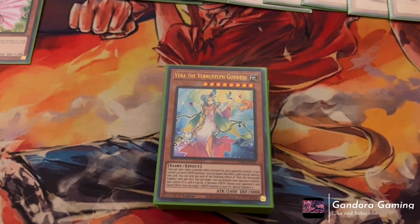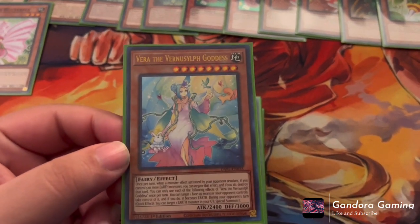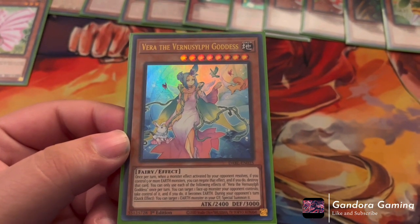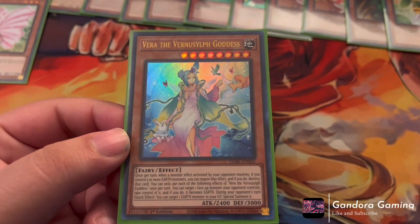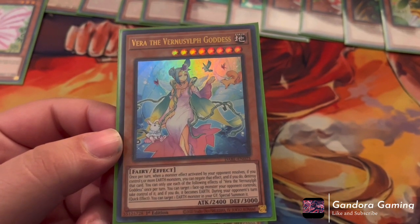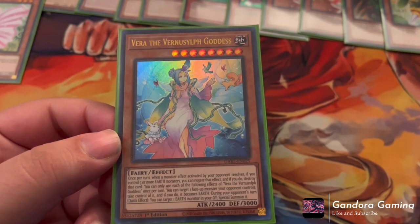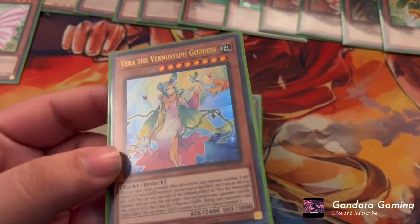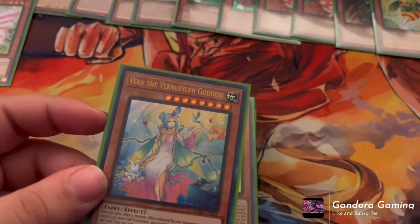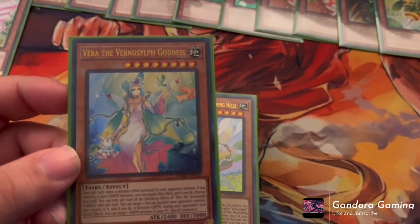Now let's talk about the Vernalizers. First, Vernalizer of the Virtualist Goddess is our boss monster — and this card is an absolute house. Once per turn, when a monster effect activated by your opponent resolves, if you control five or more Earth monsters, you negate that effect and destroy that card. It also has the effect to take control of one face-up monster your opponent controls, making it an Earth monster. Then during your opponent's turn as a quick effect, you can target one Earth monster in your graveyard and Special Summon it. Monster negate, steals cards, Special Summons from grave — and it's a 2400 beatstick. Everything about this card says win more.